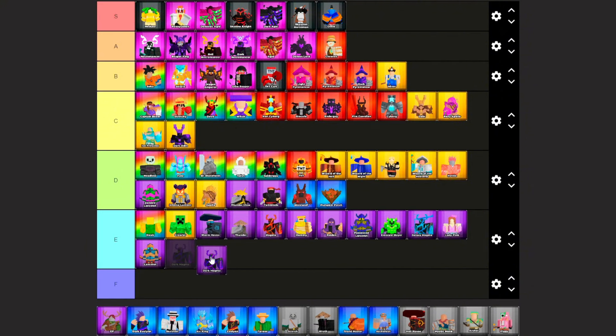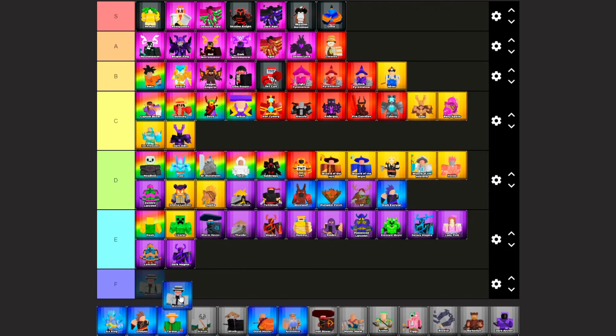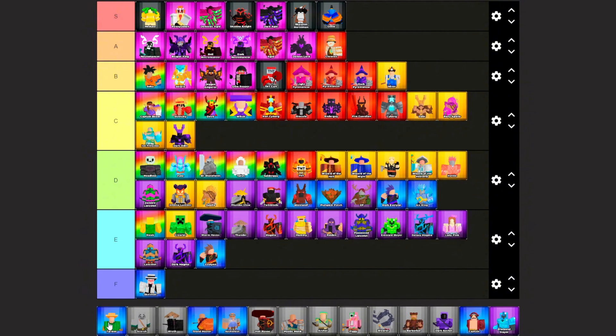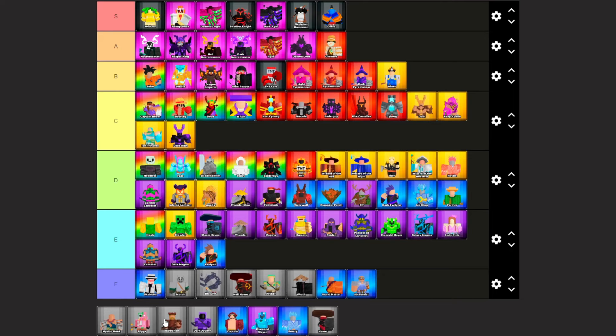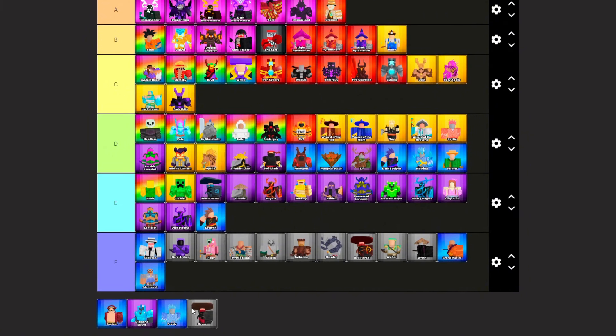Dark Magma, E tier. Elf — excellent epic tower — D tier. Dark Evelyn — this tower has insane speed and is a great starter for new players — D tier. Skeleton, F tier. Ice King, D tier. Evelyn, E tier. Farmer — same as Pumpkin Patch — D tier. All other towers are going to F tier. The only ones who won't be going to F tier are Captain, Diamond Slaya, and Frosty — these towers are E tier.